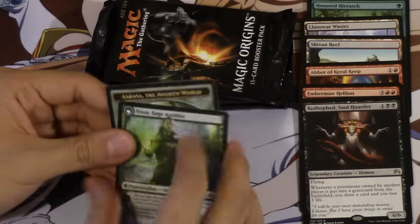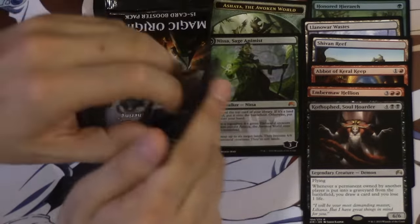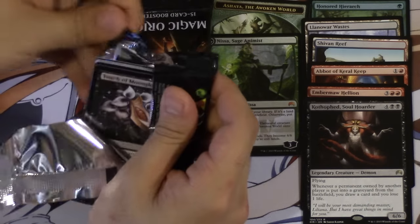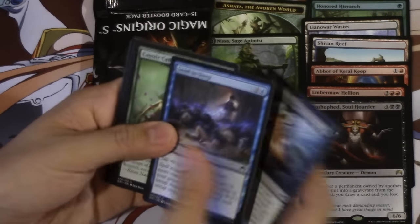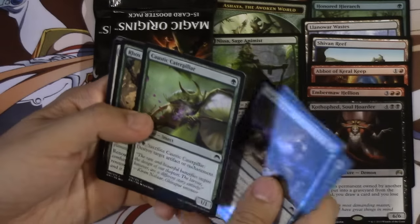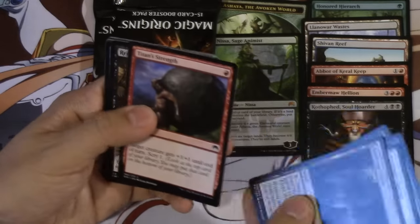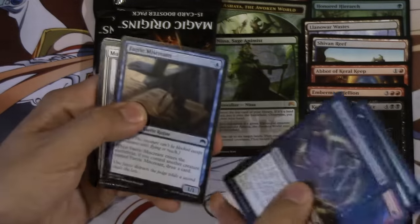We don't really need to open more packs, but we do have a few more packs left. Maybe we can get a Liliana — how sick would it be if we opened Liliana of the Veil in the pack wars, and then our next pack was Liliana? Evolving Wilds is back. Titan Strength, like Rite of Flame's Bones — very good card.